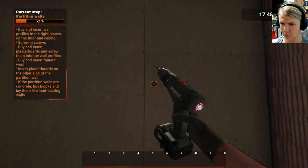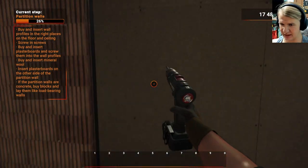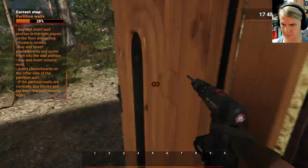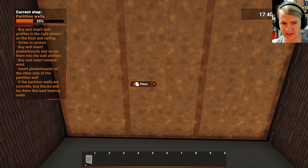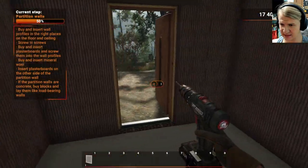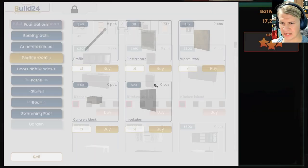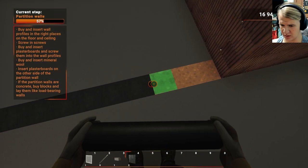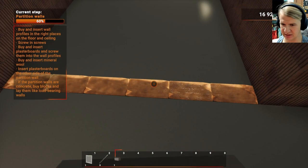I thought we were building walls, but we're just building like separate apartment buildings or something. On this side we do mineral wood, I think. Then insert more plasterboards on this side. This side is all done. That's a little weird, but far from the weirdest thing. So we have to do blocks here. We're doing a brick wall on this side. Couldn't tell you why.